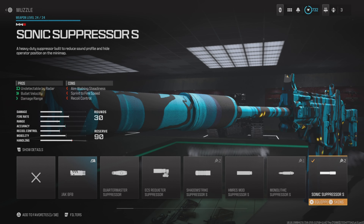For the barrel, we've got the Stryker Recon Long Barrel. This gives you extra bullet velocity and range, and also reduced aiming idle sway.